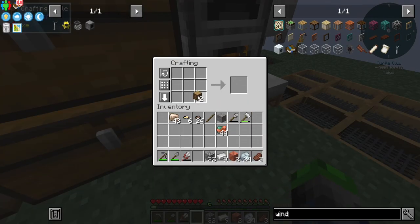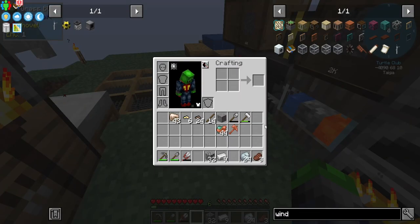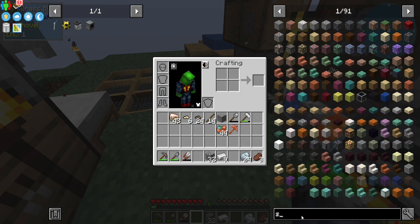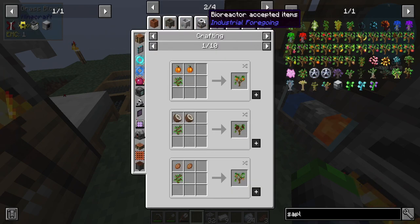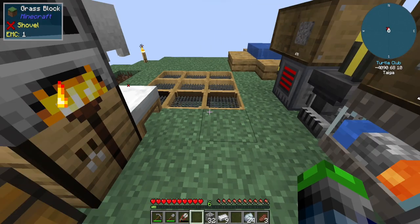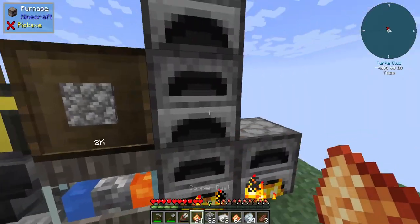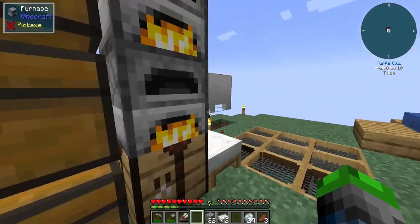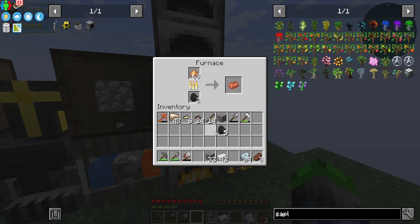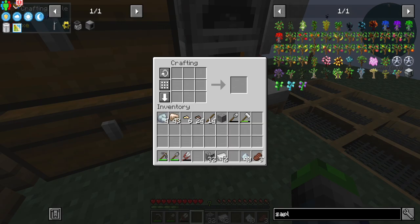I was looking it up and we do have the ability to make a tree farm, but the way we're going to use it is the phytogenic isolator — we can automate wood production but we're just going to utilize this guy. The thing I want to go ahead and do though is process up all of that copper. The whole reason I made the hammer was for the osmium — we have 40 there.